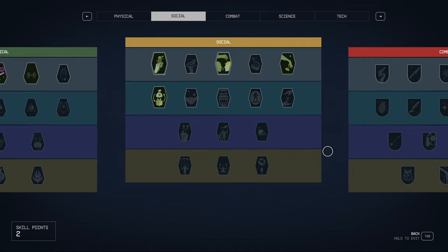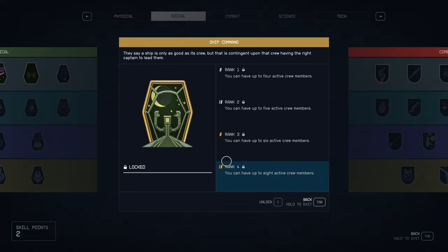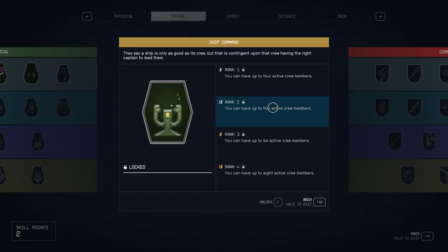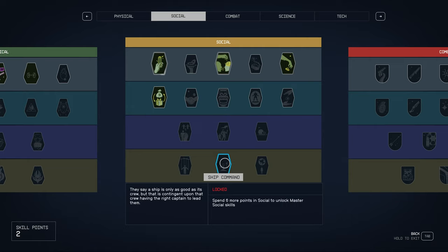The next thing to work on is Ship Command in the social skill tree. It is a bit of a stretch to get to, but if you enjoy the combat part of the game and flying ships around, you're going to want to unlock it. We need six more points in social to unlock it. The first rank gives you up to four active crew members on a ship, then it goes to five, six, and then eight. Five is probably going to be the magic number for most players.